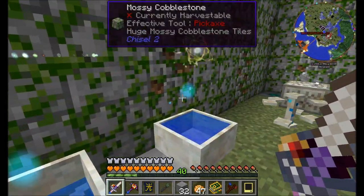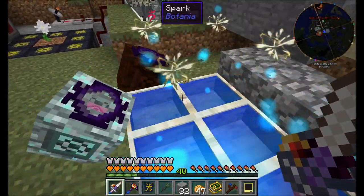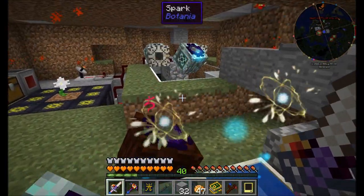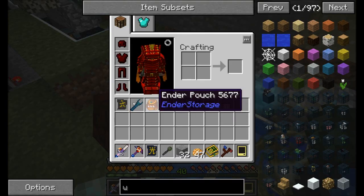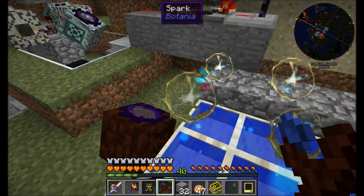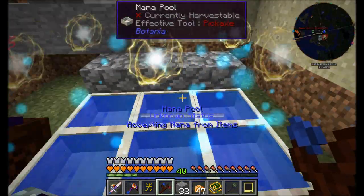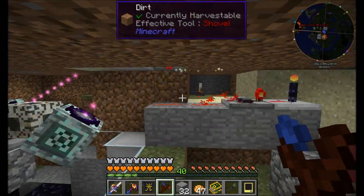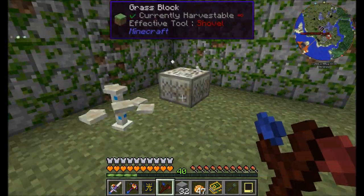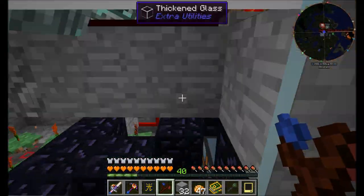I would like to get more into Botania and do some more advanced things. We have a bunch of mana pools that are doing a great job of hanging out and doing their thing. I'm very pleased with them. This one probably absorbs mana from all the others, and it's powering the Botanical Brewery and the Runic Altar — just refreshing my memory as well as yours about how this contraption works.